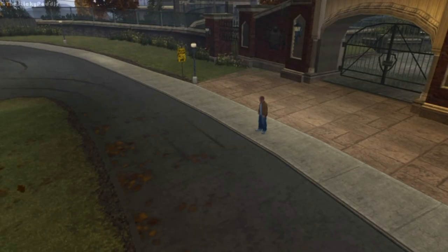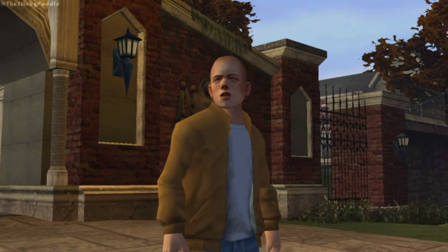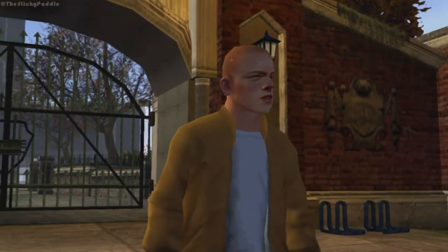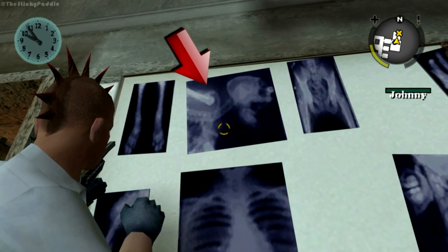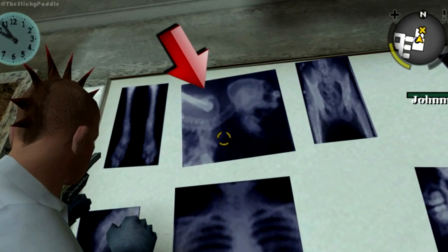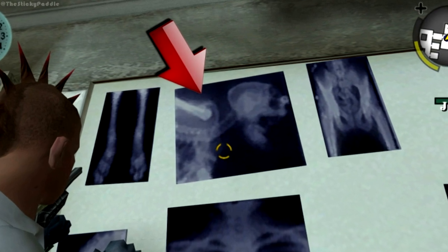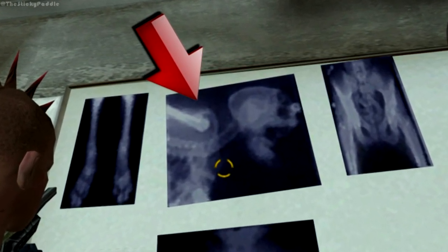There is a theory that werewolves possibly exist in this game, or at least strange goings on at the asylum again. In the asylum, there is yet another x-ray, this one with more of a human-like skull attached to a horizontal spine. In addition to this chilling image, players have also heard strange howling sounds out in the woods at night.